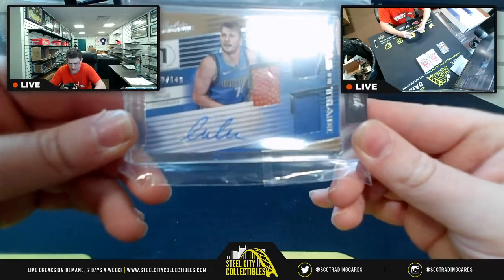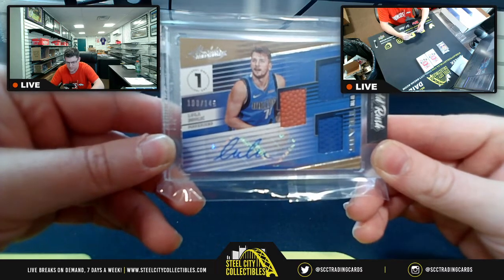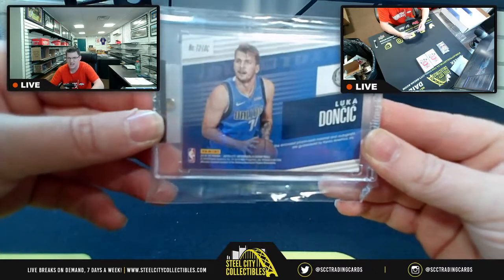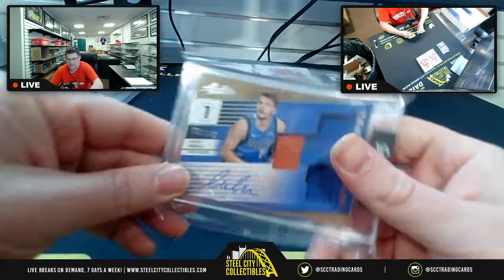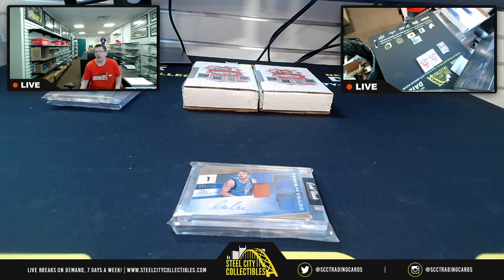Dallas, stand up one time, Maverick fans! Absolute Memorabilia, 100 of 149, for Luka — dual patch, piece of a basketball, sticker autograph, Tools of the Trade. For 18-19, Luka Doncic. The enclosed player-used material and autograph are guaranteed by Panini. For your first week, you've definitely done good. That's 18-19 Luka Doncic, Tools of the Trade, 100 of 149.